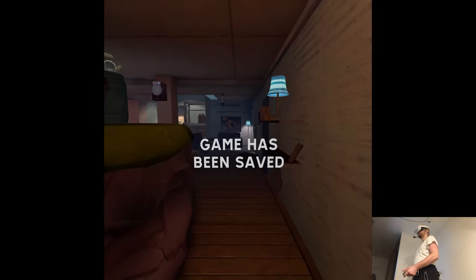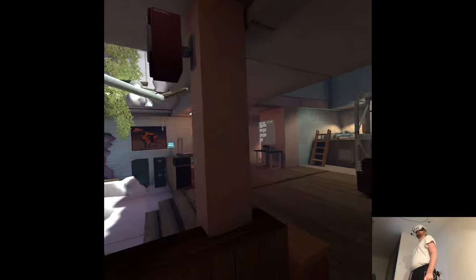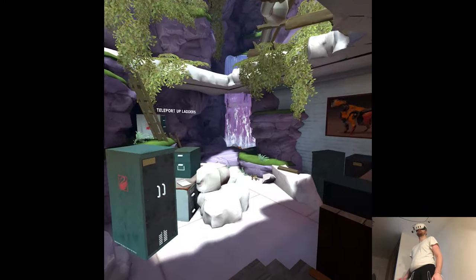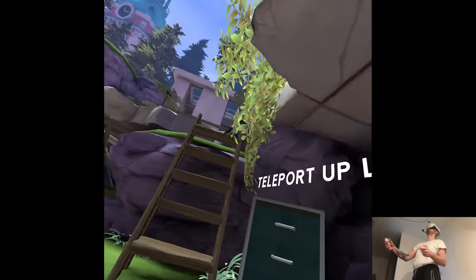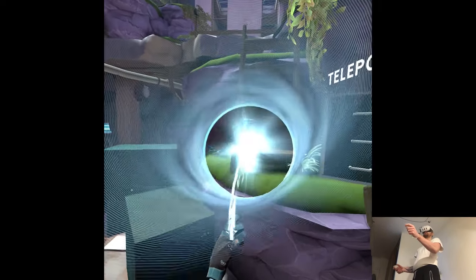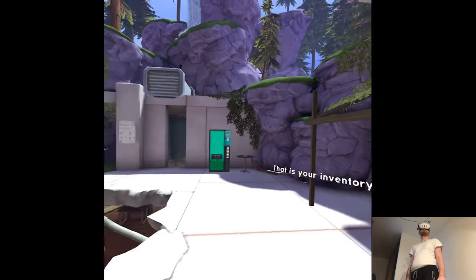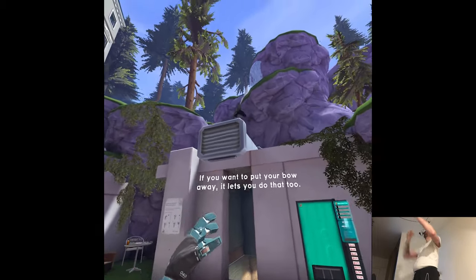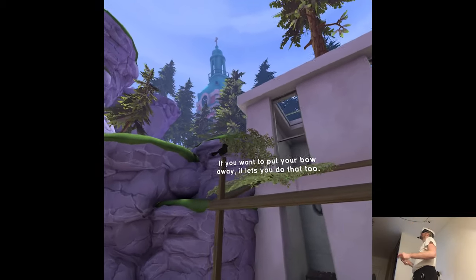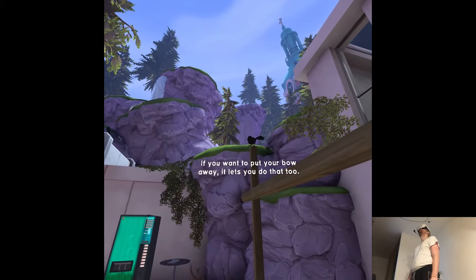But first, we have some other things to protect you. Now let me show you your new home. Let's see upstairs. That is your inventory — you can store almost anything you can pick up in it. If you want to put your bow away, it lets you do that too.